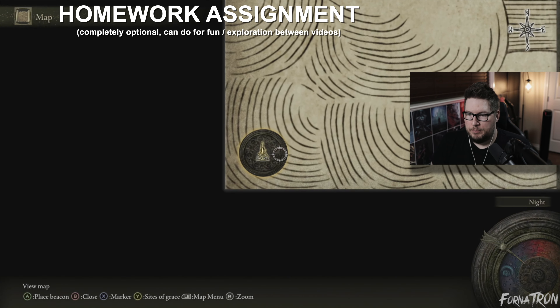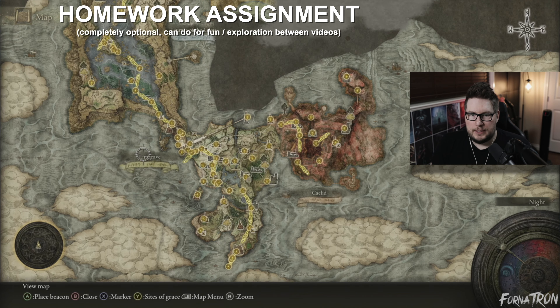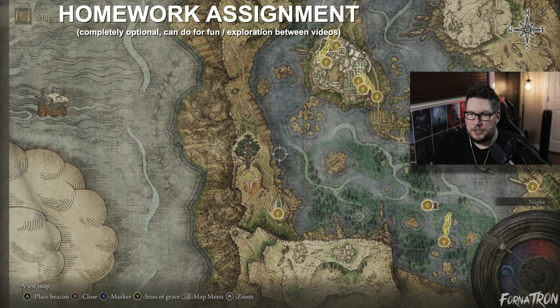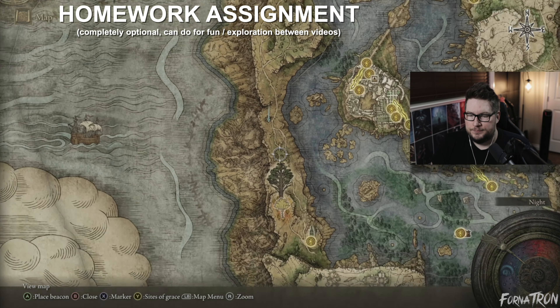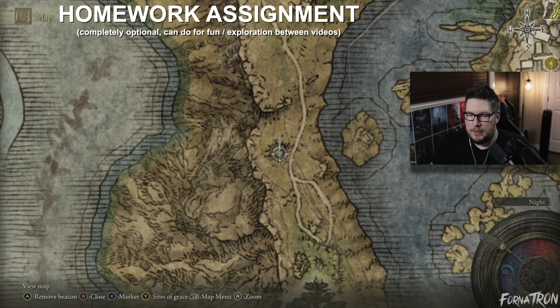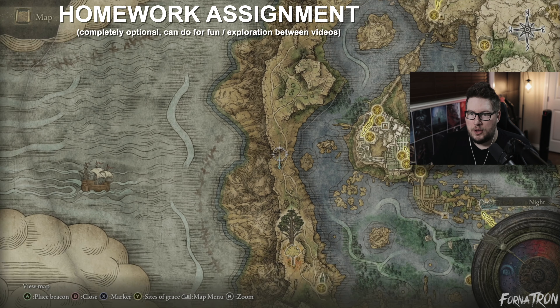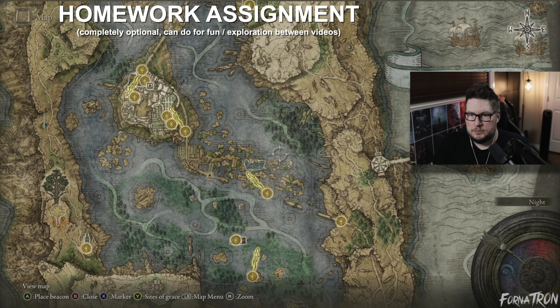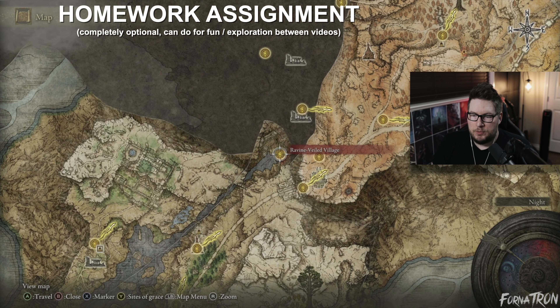Homework assignment for before the next episode: from the Converted Tower, go all the way down this trail to this spot and there's an Evergaol you can unlock. After that, go to the Ravine-Veiled Village, go up a bunch of ladders, and there's a boss at the end — I want you to do that boss. Have fun with the homework assignment and I'll see you guys in the next one.